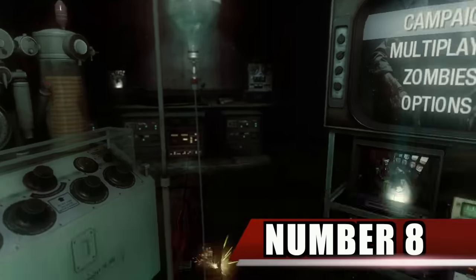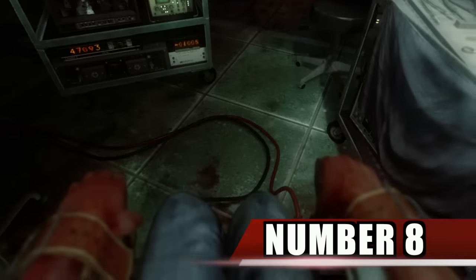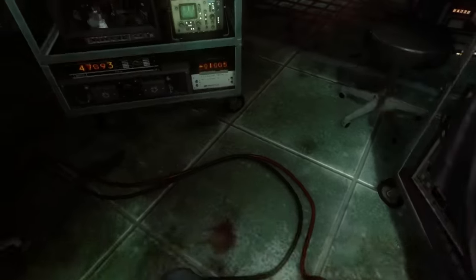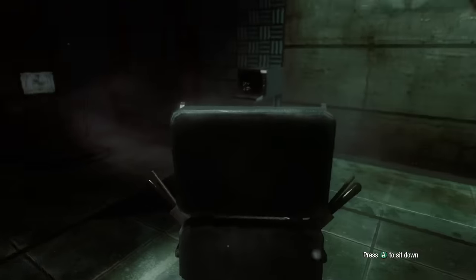Number 8. At the Black Ops main menu when you're strapped to the interrogation chair, if you tap both triggers repeatedly, you will actually be able to get out of the chair and walk around the room. You'll even get the achievement Just Ask Me Nicely for doing so.